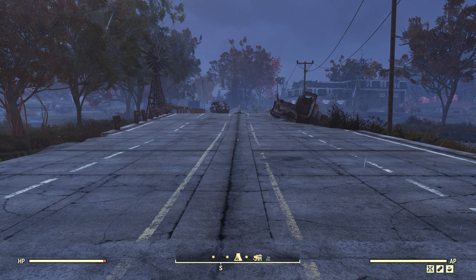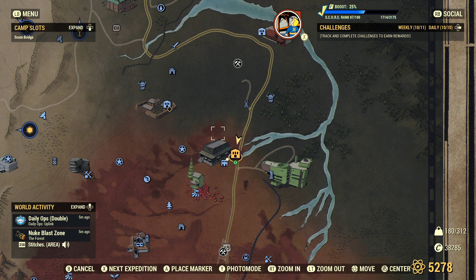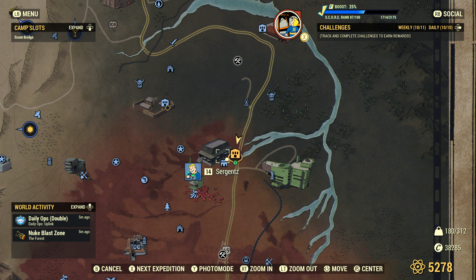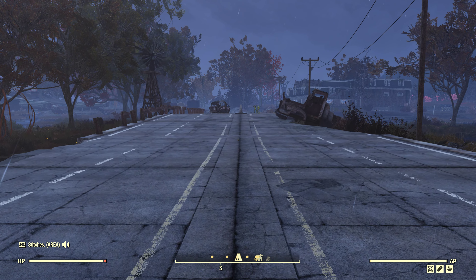Here we are, back for another little camp showcase — nothing special. Let me show you where we're at on the map. I just nicknamed it 'scum bridge' — didn't know what else to call it. We're just north of the General Steakhouse, on the highway heading south.